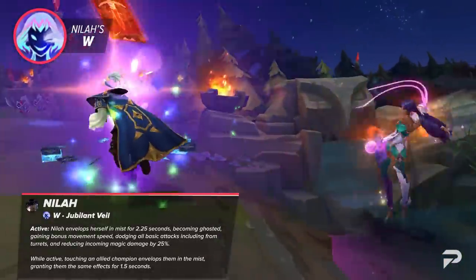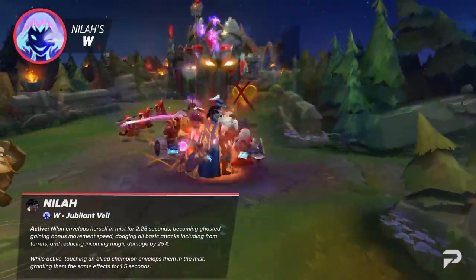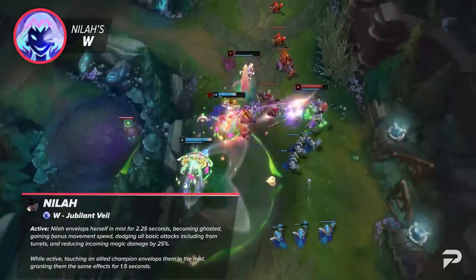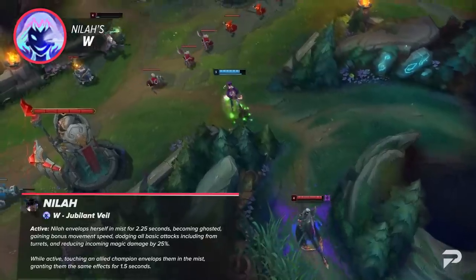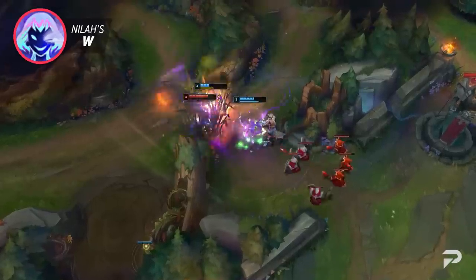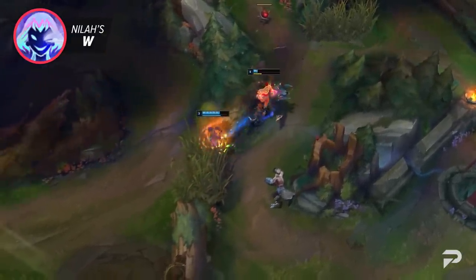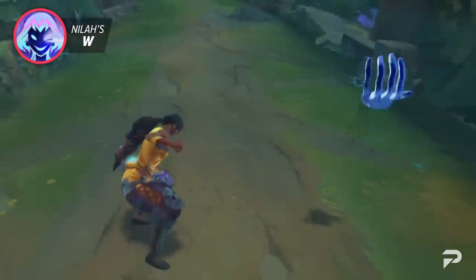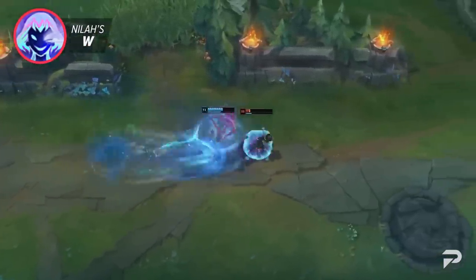Neela's W is Jubilant Veil. Neela envelops herself in mist for 2.25 seconds, becoming ghosted, gaining bonus movement speed, dodging all basic attacks including from turrets, and reducing incoming magic damage by 25%. While active, touching an ally champion envelops them in mist, granting them the same effect for 1.5 seconds. This is where a lot of your skill expression comes from. Jubilant Veil has a long cooldown of 26 to 22 seconds depending on rank, so you have to play around it carefully — don't waste it to negate a single auto attack when farming. It's best used in big trades, and it also dodges enhanced auto attack effects like TF's gold card, which can hugely affect how a fight plays out.